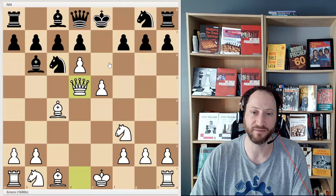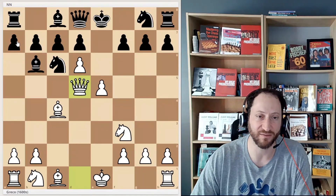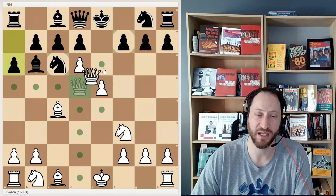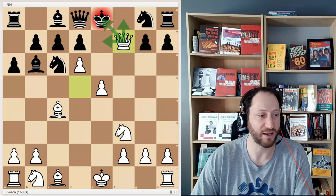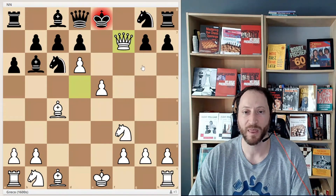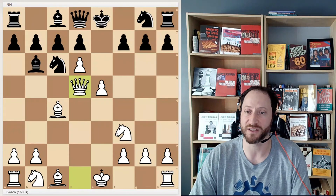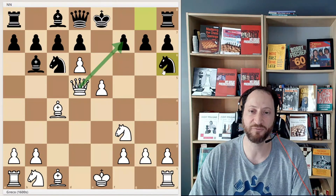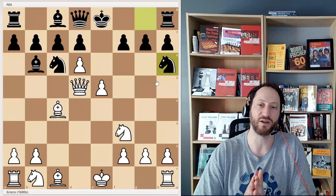And Greco now plays queen d5. There's a checkmate threat — if he got another free turn, let's say black plays a6, he can play queen takes f7 and it's check from the queen. The queen attacks all these key squares and the bishop guards the queen, so there's just no good way out for the black king. Black has to do something to stop the checkmate, but there aren't great options. Black plays knight h6, with the idea that if queen takes, knight takes the queen — that'd be great for black. And there's a big problem with the knight, and you can try and figure out what you would do here as white.